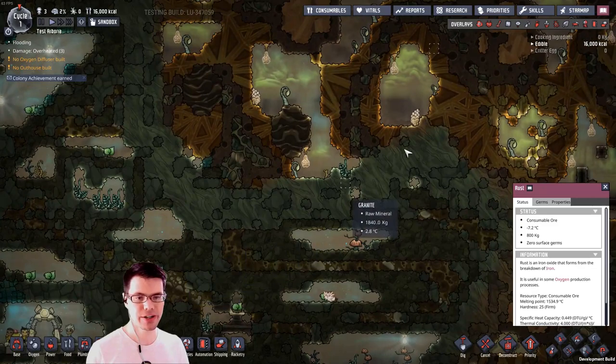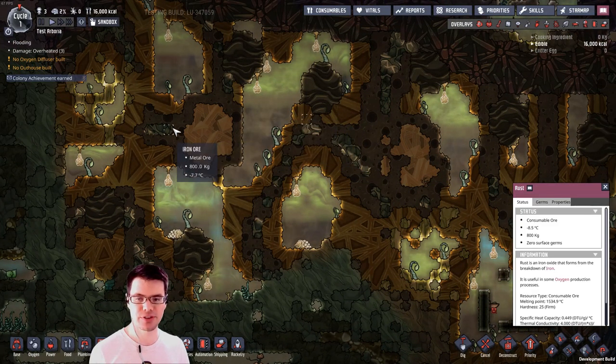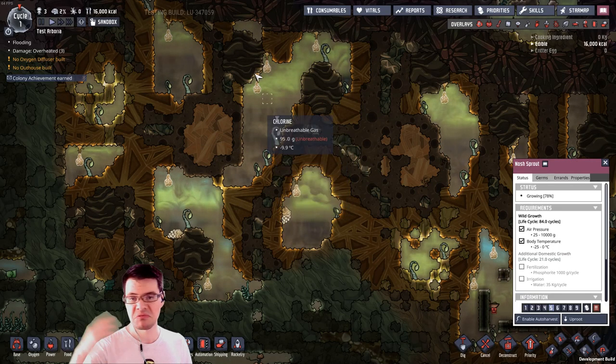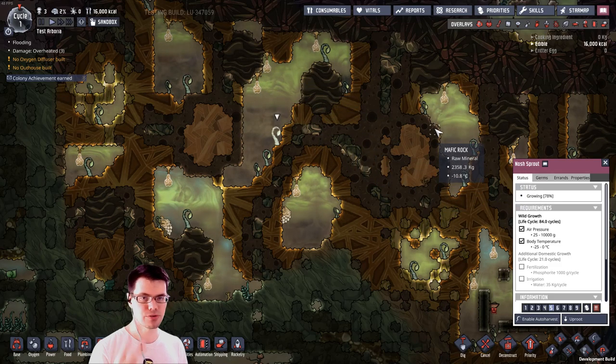On this map, if we just move to the right here, we'll end up in the Rust biome. That contains a lot of rust and other things that are familiar to us, such as iron ore. However, there are other plants inside of here that also make it a really unique biome. That is biome number two, Rust.